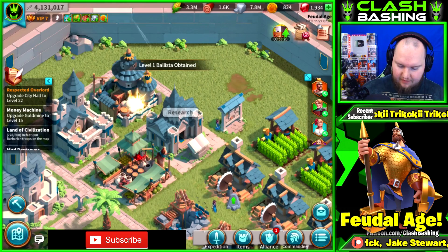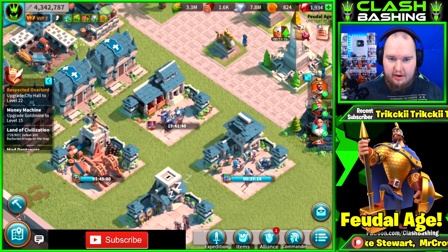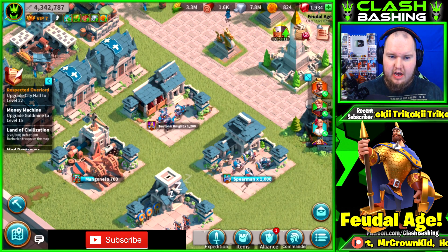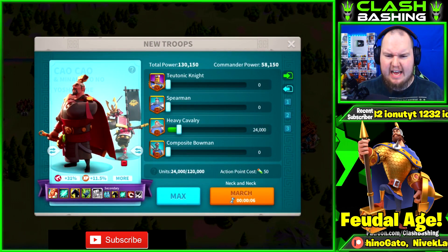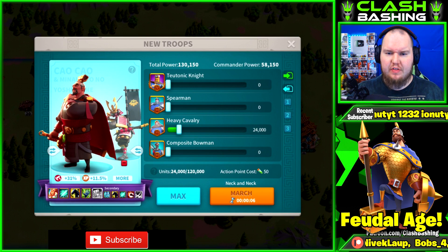What I'm going to do is train up as much cavalry as I can — hopefully a full army's worth — and then go out and handle some barbarians to see how they do. So what I've got here is 24,000 Teutonic Knights and 24,000 heavy cavalry. We're going to see how both do against level 15 barbarians — a good test to see the difference.